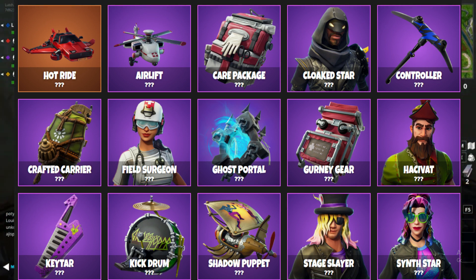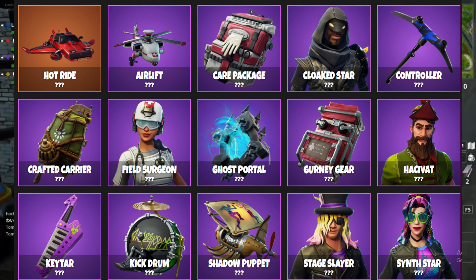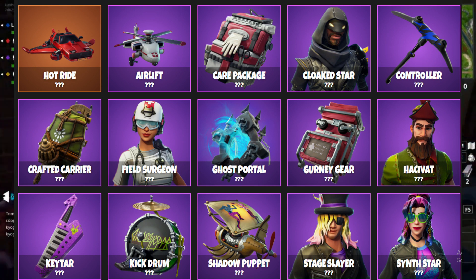Next we have the Field Surgeon skin, which probably goes with the Airlift and the Care Package. We have the Ghost Portal, which I already made a video on — it hasn't come out yet. Then there's the Fraternity Gear, which is a back bling that might go with the Field Surgeon or be the male version of that set.